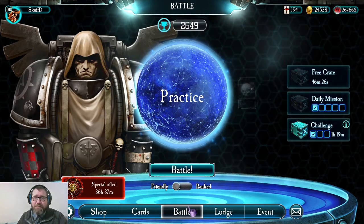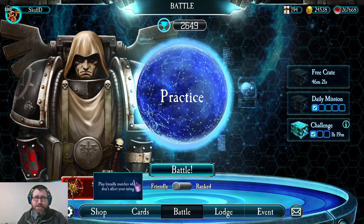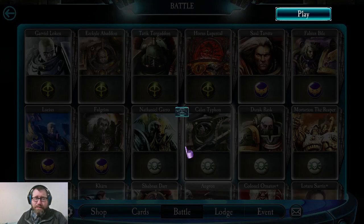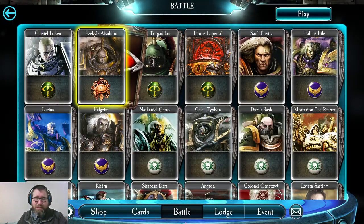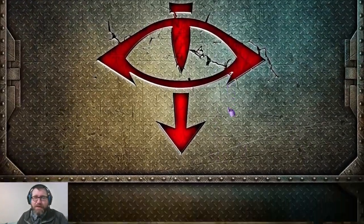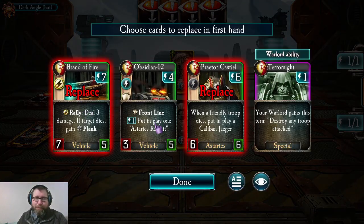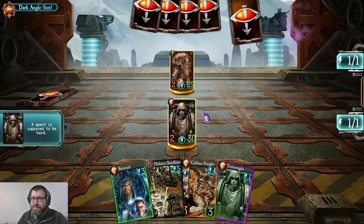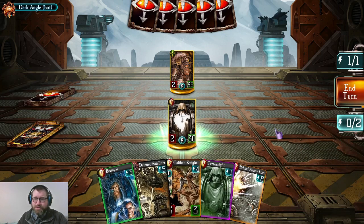That really allows this faction to build a board in a new and unique way. I'm going to take Zahariel into practice to highlight exactly what that looks like. I'm going against Abaddon, because normally Abaddon can pay two energy to deal three damage to an enemy troop — but because I'm going to have a lot of troops with duplicitous, he's not going to have that option and will have to rely on his tactics or troops on board.